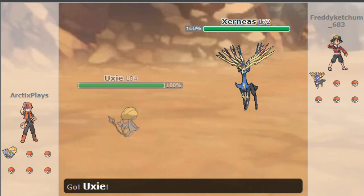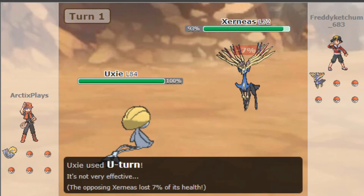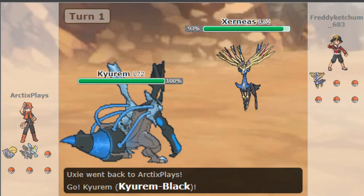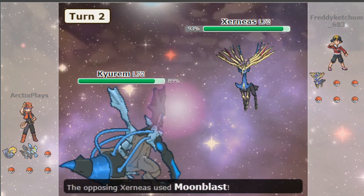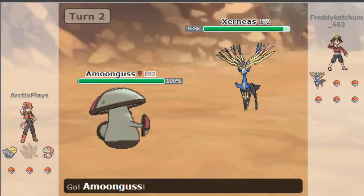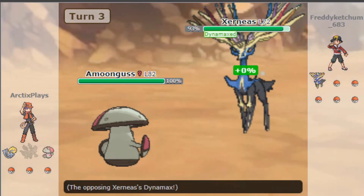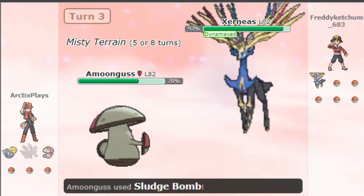He sent out his Zernia and I had Uxie. I didn't know what I was doing, so I went for U-turn, switching to Kyurem, which was a bad switch. He used Thunderbolt and then Moonblast — obviously bad switching for me. Then Moon Ghost came in, which was a good switch, because it went Dynamax, used Max Star Force, and that worked out.